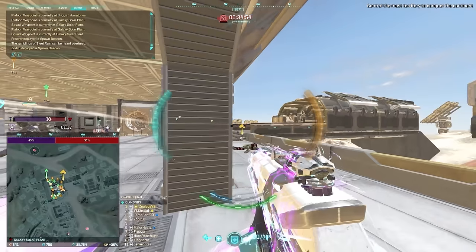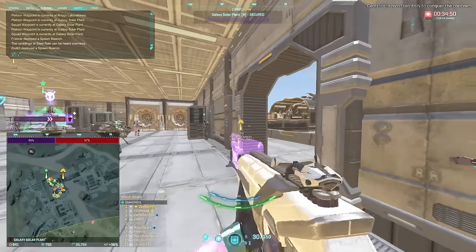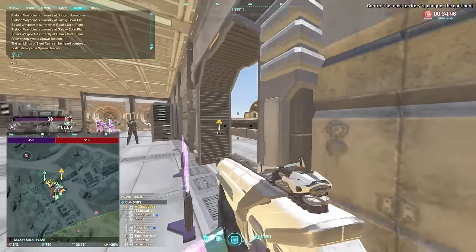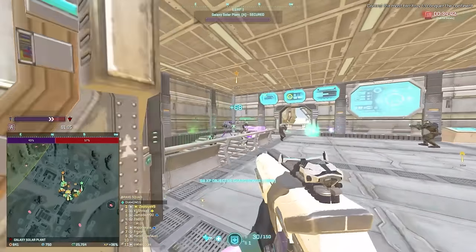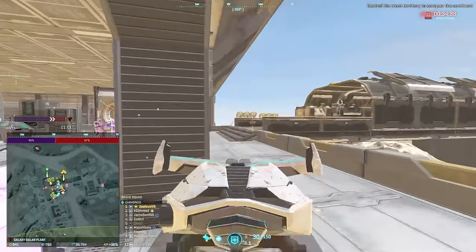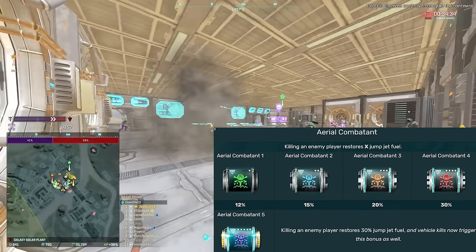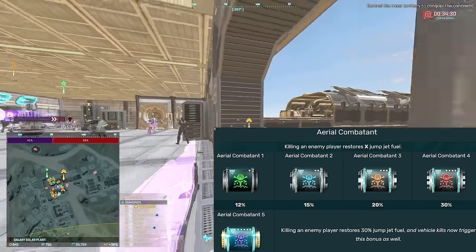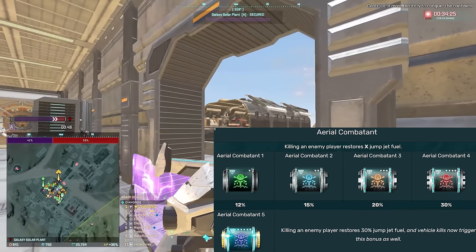That brings us to the next category: relatively useless implants. These are implants which are okay to use, but there's always a better option. Relative to the other options, people generally wouldn't choose these because other things do their job way better. A great example is Aerial Combatant — people should use it more, but generally air mains use Safe Fall, Ammo Printer, Counterintelligence, and Target Focus, so Aerial Combatant isn't really considered that good.